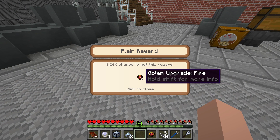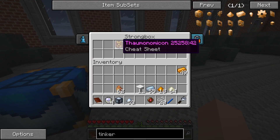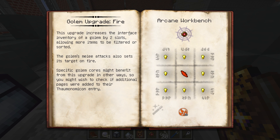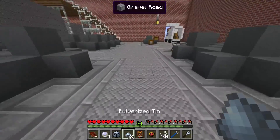Let's open our reward bag — we get a Golem Upgrade: Fire. It improves damage and capacity. The upgrade increases the interface inventory of a golem by two slots, allowing more items to be filtered or sorted. So what I was complaining about earlier with only two options — now we can have four. The golem's melee attack also sets its target on fire.